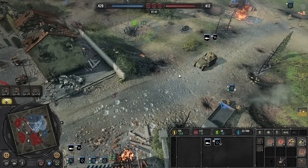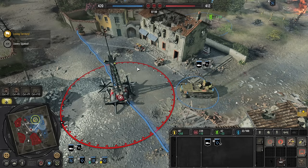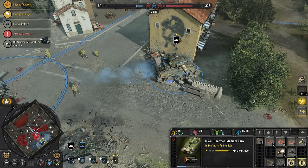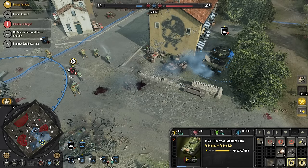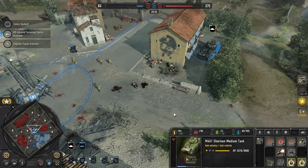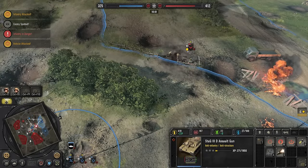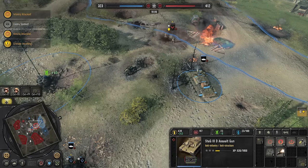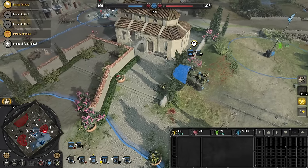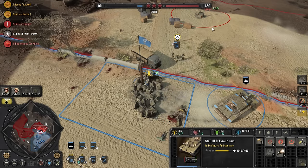Vehicles can also take advantage of cover. Though they won't display the color-coded pip system when given move orders, you can safely hide them behind bigger structures and terrain to protect them from most direct enemy fire. Be extremely careful with how vehicles move around the battlefield — heavier equipment will crush absolutely anything in its path, reducing walls, sandbags, vehicle wreckages, and debris into rubble, removing structures that would otherwise act as cover for your infantry. Make sure to navigate around them and avoid firing massive shells into structures you want to preserve. Conversely, you can destroy cover your opponents might want to use by simply driving over it, or destroy vehicle wreckages by nudging them with your own vehicle.